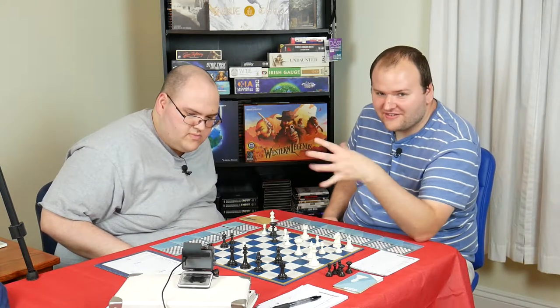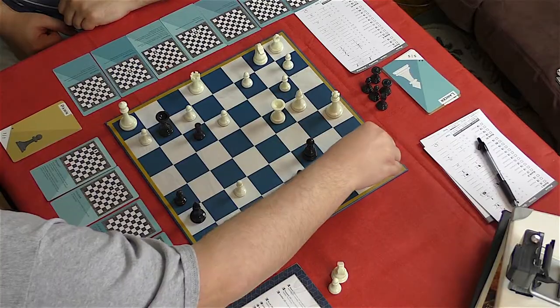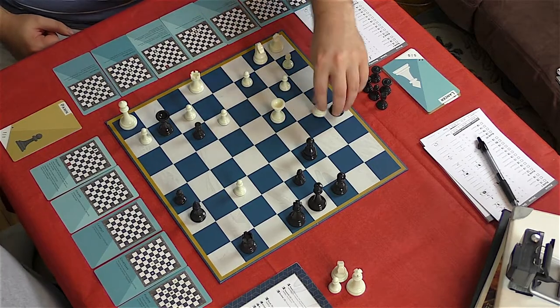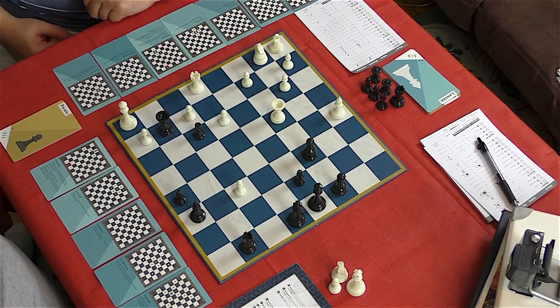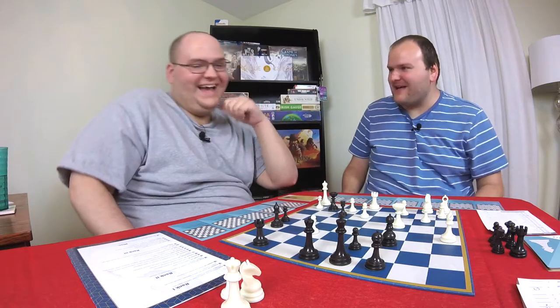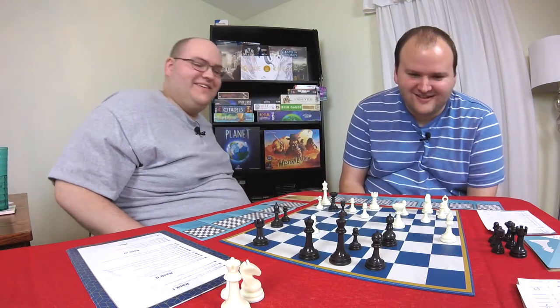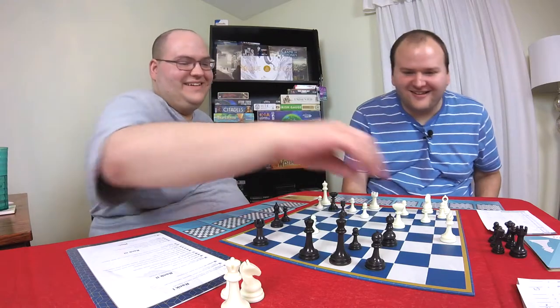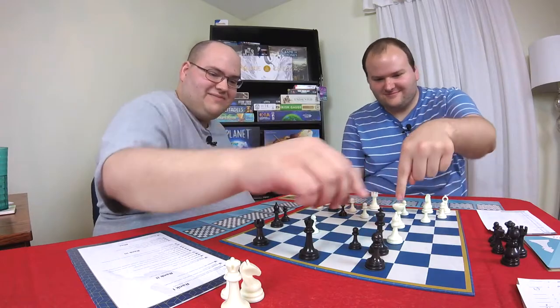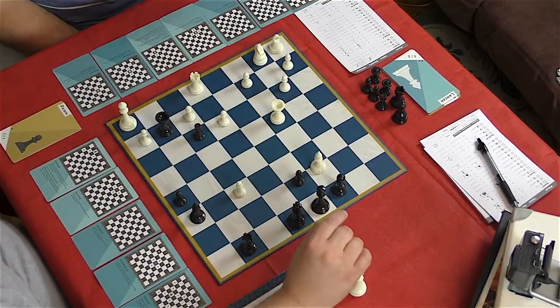Check out our review for Fairy Chess — it's already on the channel and should be linked in the description below. Check. You have one move. Doesn't matter how hard you think about this — you have one move. Move your courtesan back a space. And checkmate. Why? Why can't I just do that? I gotcha.